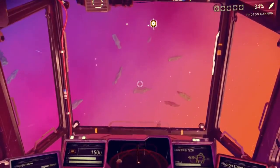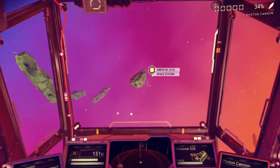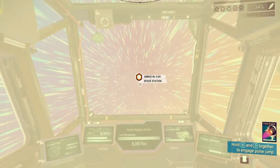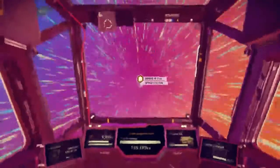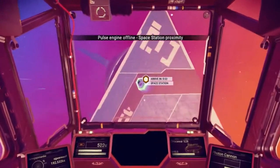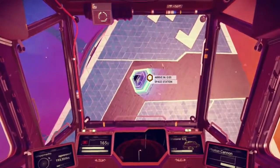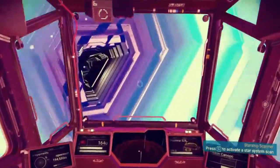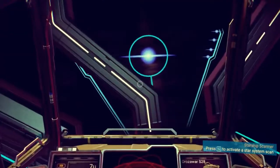That little orange symbol right there is a space station. When you're going, you can press A and D or space to activate your pulse engine and it makes you go really super fast. The brakes — which took me a bit to figure out — is pressing S or back button. All space stations have a shiny little thing you fly through; once you get in here the autopilot takes over, takes you in and parks you.